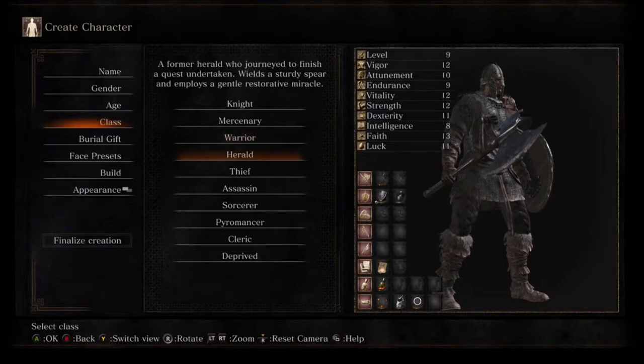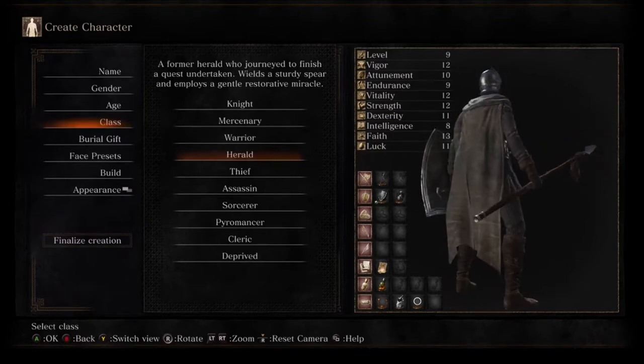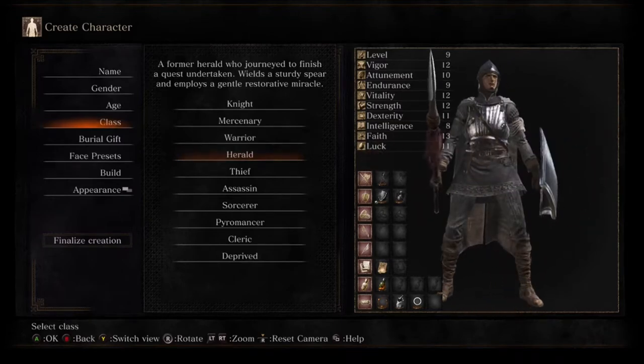Next we have the Herald, which comes with a nice mix of strength and dexterity. He has a spear, which is good for keeping your opponents just a little bit farther away. He also has a medium shield and a talisman. A talisman is an item you use to cast miracles such as healing or lightning. One of the miracles he starts with is Heal Aid, which restores a small amount of health.